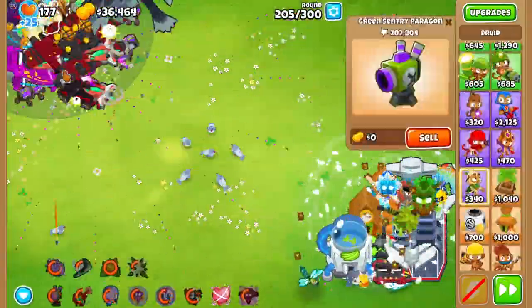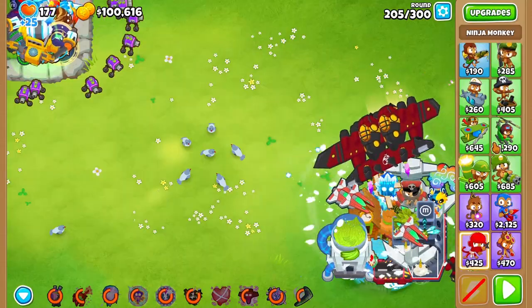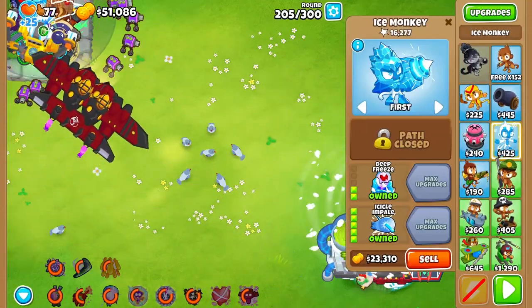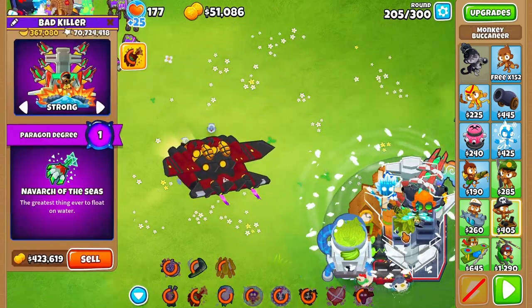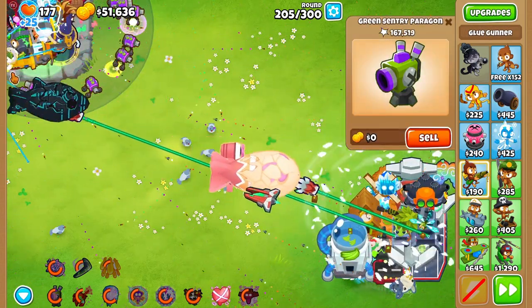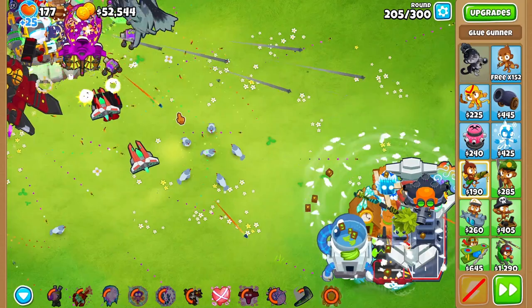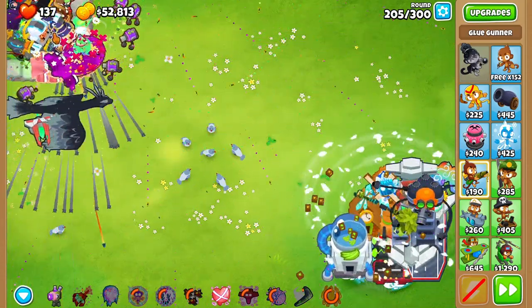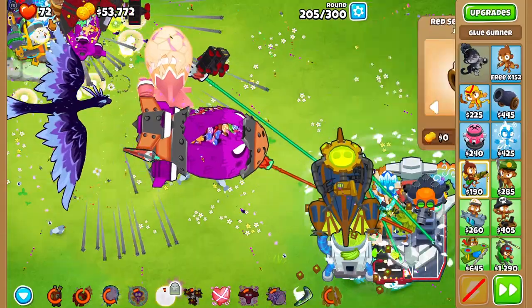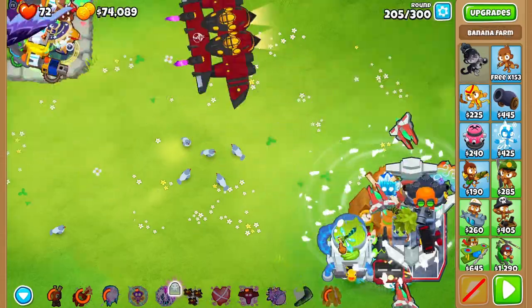The first two BADs were unfortified, the third solo one was also unfortified, but the last one was fortified. After many failed attempts, I finally beat it with a ninja paragon — degree 48 — plus an Energizer for cooldowns, a Glue Storm for bonus damage, and carefully timed turret explosions. The first explosion destroyed the first two BADs' outer layers while Navark caught the insides, and two more turret explosions plus one Navark hook handled the fortified BAD. That was a close call.